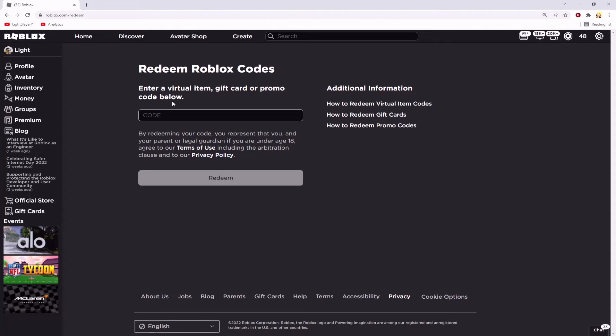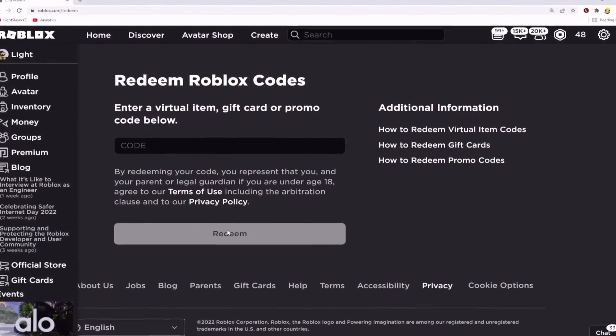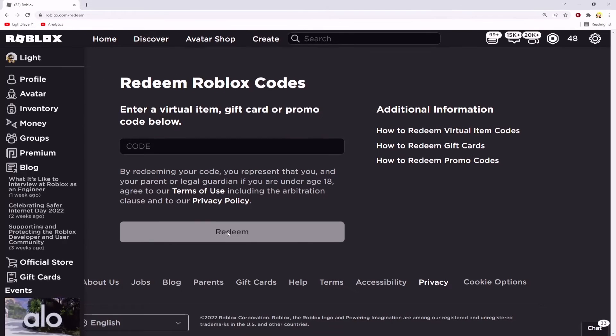Make sure the code isn't expired or anything, and when you're ready to proceed and receive the item you just need to click on redeem. Then you'll need to go through a bot verification just to make sure you are real. It is a bit annoying and wastes a few seconds, but it is quite important — just complete the bot verification and then you're done.